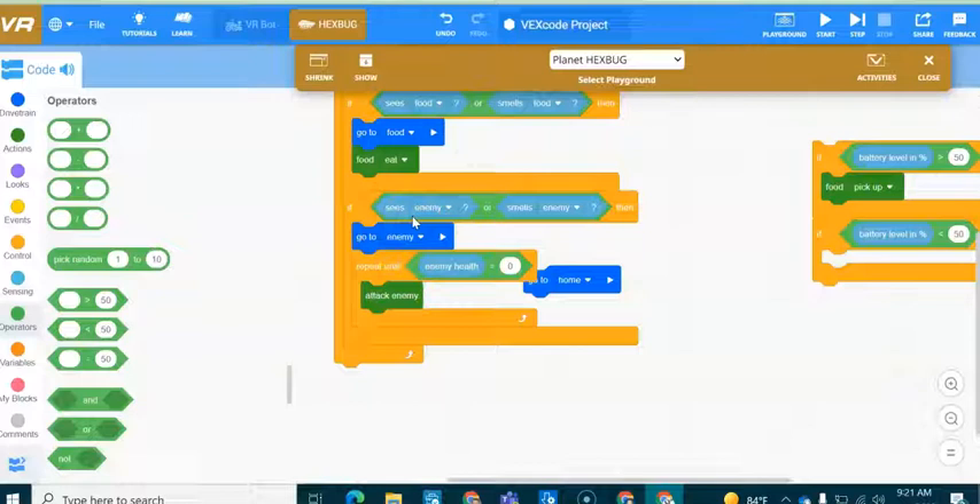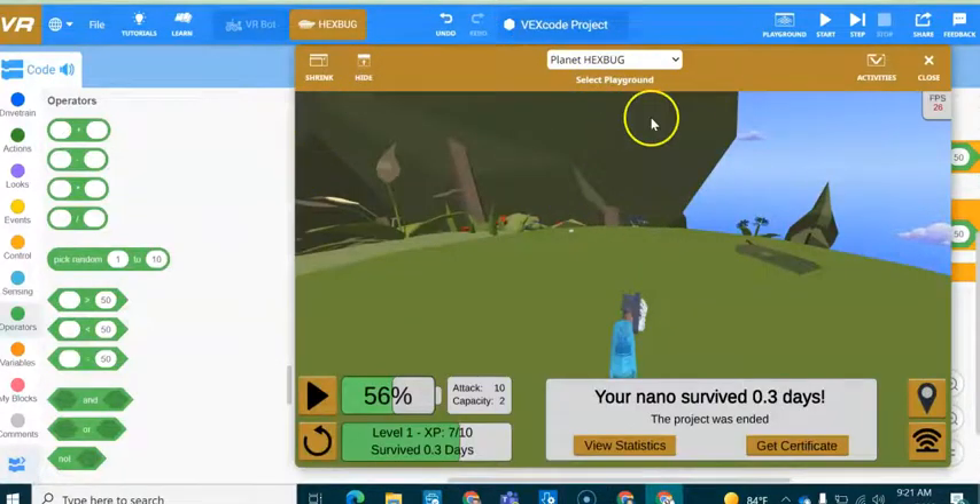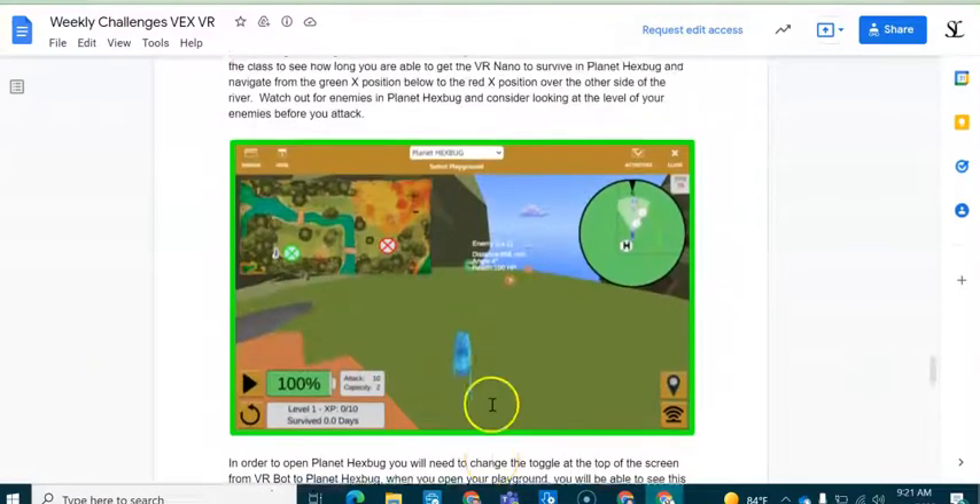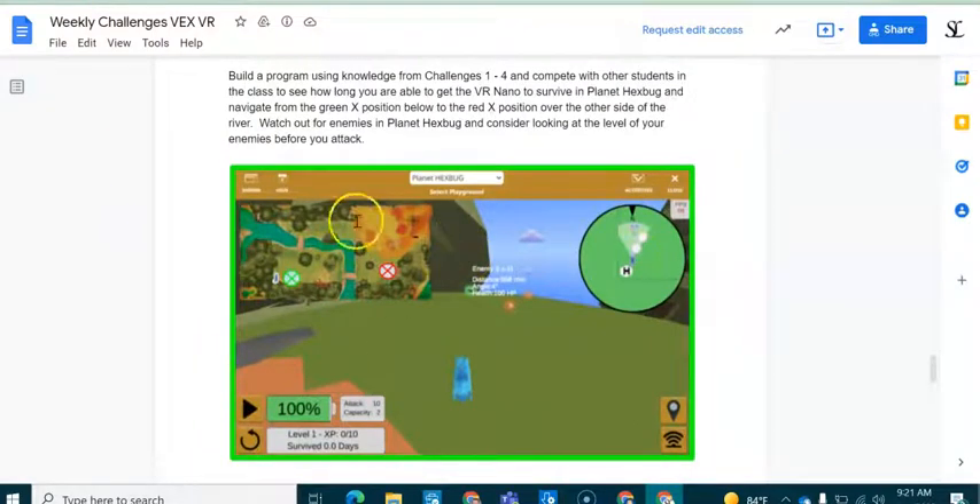Hopefully this is a good starting point, and you now understand the basics of how to use Planet Hexbug and these new features inside VEXcode VR. Remember: this challenge is different from the Hour of Code instructions — you're not just trying to survive, you're trying to get into this territory and stay there, and get your VR Nano to survive longer than all your friends. Drop a message underneath this video with your level and how many days you survived, and also inform your teacher.